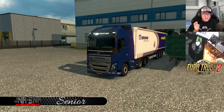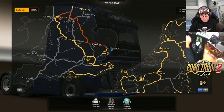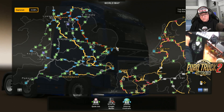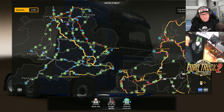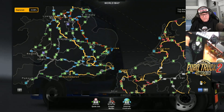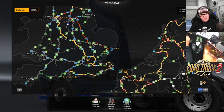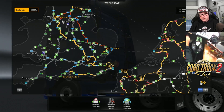This time, instead of going over to Europe or Amsterdam, we're going a little bit the opposite direction. We're going from Felixstowe over to Manchester, through Cambridge, past Sheffield on the A1 and then the M62 to Manchester. That should be a nice drive — it's about 422 kilometres.